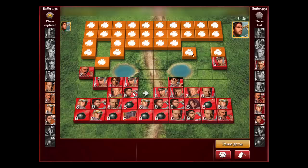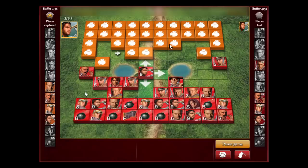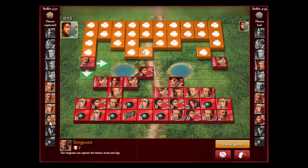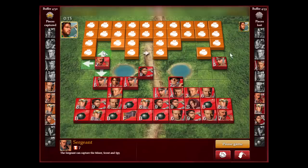That's the lieutenant, that's the general, that's the marshal, and I guess that's another lieutenant. He's going through his pieces fairly quickly — he's only got two scouts left. You don't have to be worried that you're down two majors. It's really not that big of a deal, but it's so hard for beginners to overcome being down two majors.